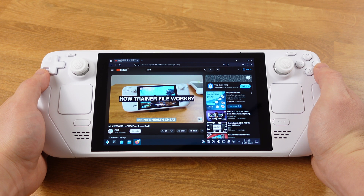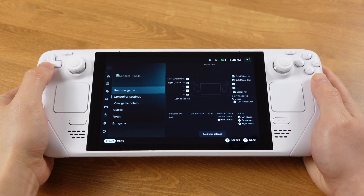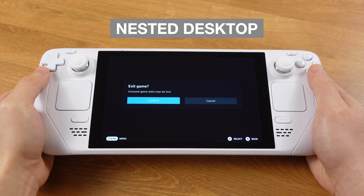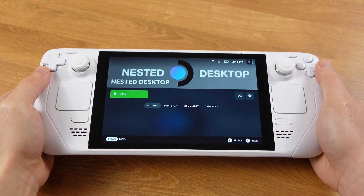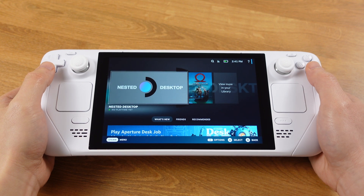I bet your Steam Deck doesn't work the same way as I just showed. The reason I can do this is I have enabled the nested desktop on my Steam Deck. The nested desktop gives us quick access to desktop mode without exiting gaming mode.